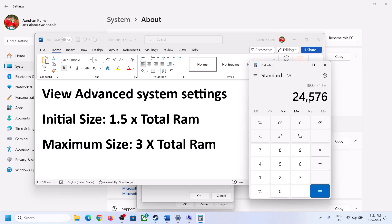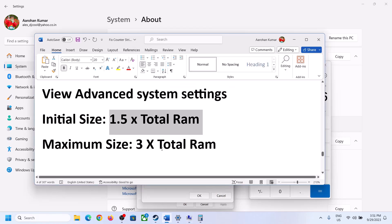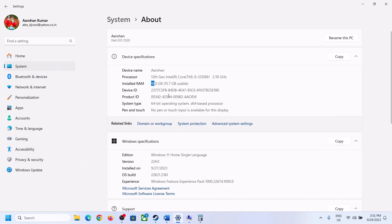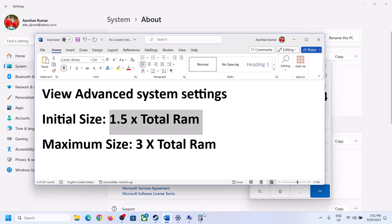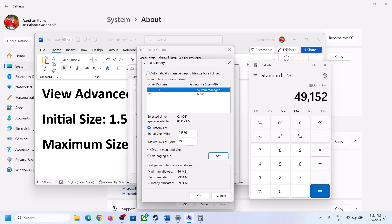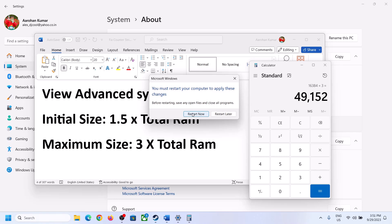So the initial size is 24576. For the maximum size, the formula is 3 × total RAM in megabytes. With 16GB RAM that is 16384 × 3 = 49152. So enter 24576 as the initial size and 49152 as the maximum size. Click Set, then OK, Apply, and OK. Now restart your computer — make sure you restart after this.